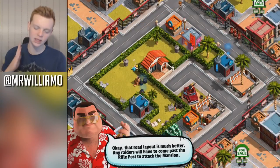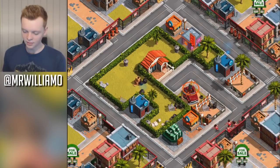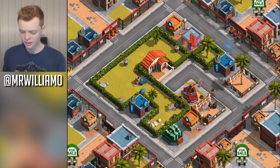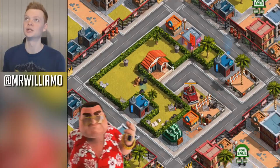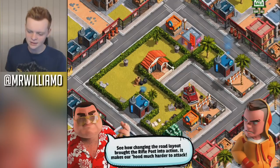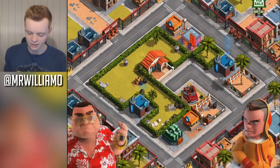Here come the... look at them — they're getting gunned down. They look like they often play basketball or something. There's no chance, absolutely no chance. My gang is so much better than your gang. 'See how changing the road layout brought the rifle post into action? It makes our HUD much better to attack.' Welcome to my HUD, boys and girls.